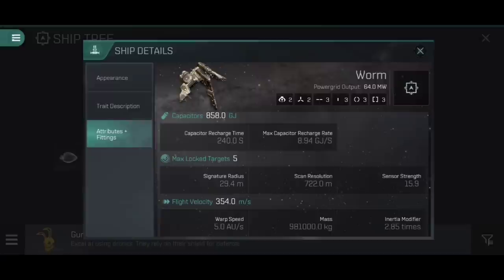We have a very solid scan resolution of 722 meters, a decent lock target of 5, and a small signature radius of 29.4 - actually the largest of the five faction frigates currently in the game, but it is still a frigate and still on the smaller side of things overall. With a flight velocity of 354 meters per second, it is one of the slower of the five faction frigates. It's tanky, it's heavy, it's slow - your typical kind of bruiser.